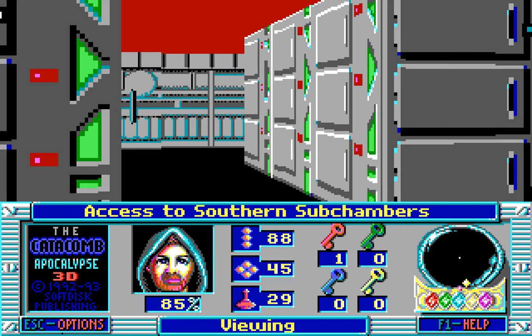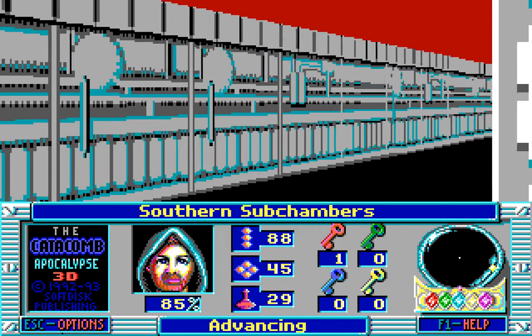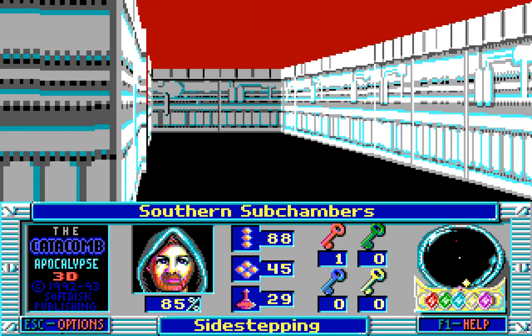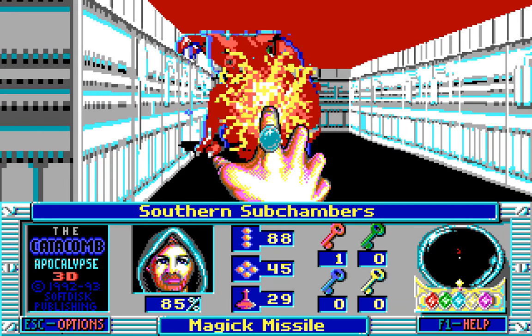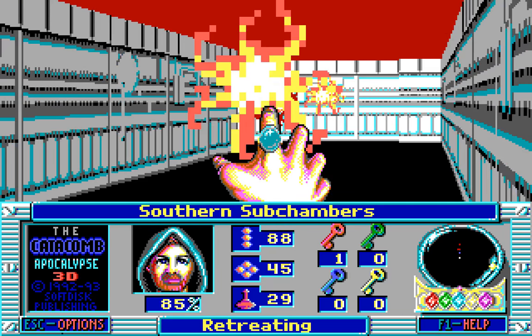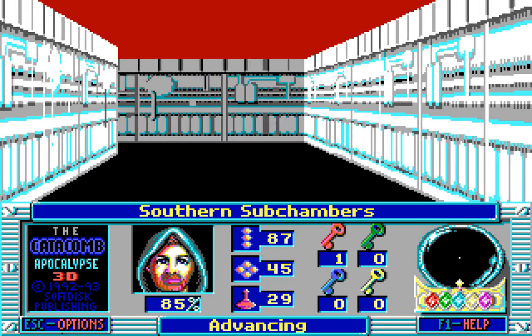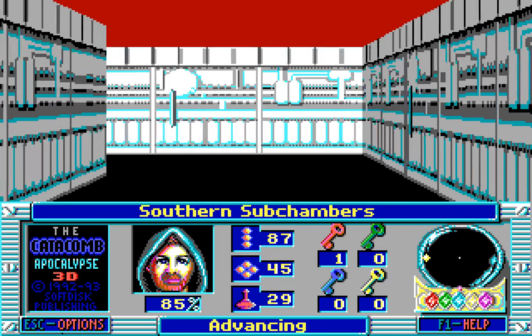So this is the southern chambers, but I imagine there are going to be a lot of enemies — the invisible kind. Yep! There's one right there! And they move very, very fast indeed! But they don't have much durability — a zapper would quite comfortably deal with them.